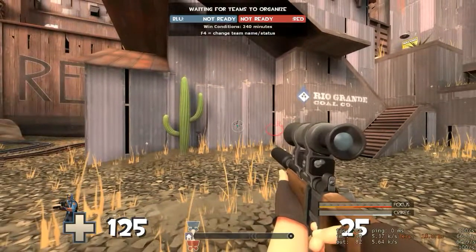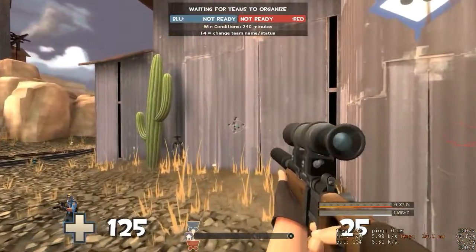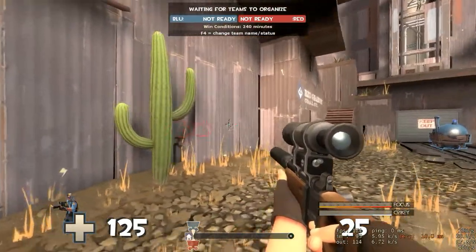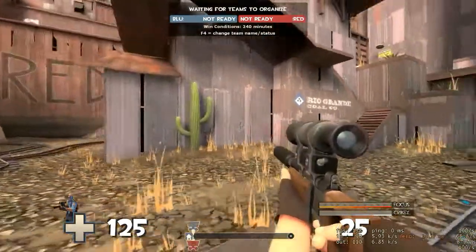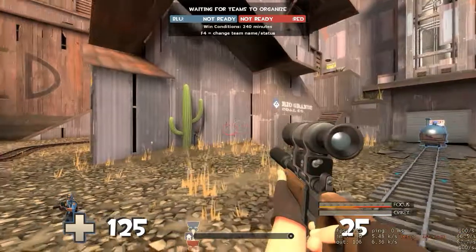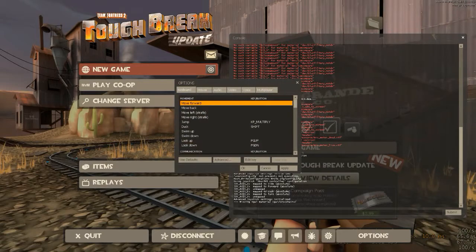Now all you'll want to do is strafe back and forth using the A and D keys. You'll want to keep your crosshair on this target as much as possible. There are two things you want to watch out for: one is whether your aim is twitching around, and the other is whether your aim is lagging behind slightly.